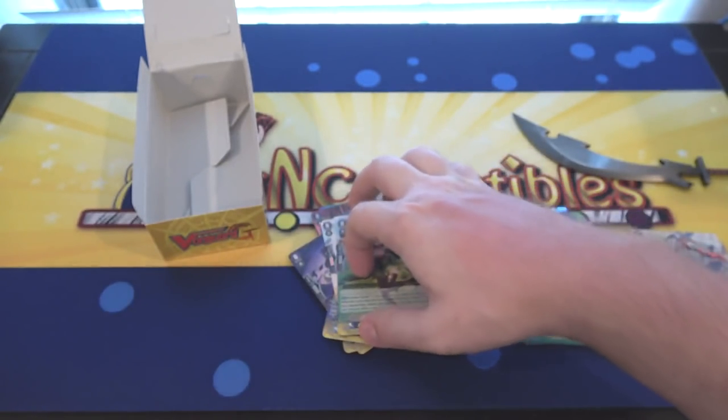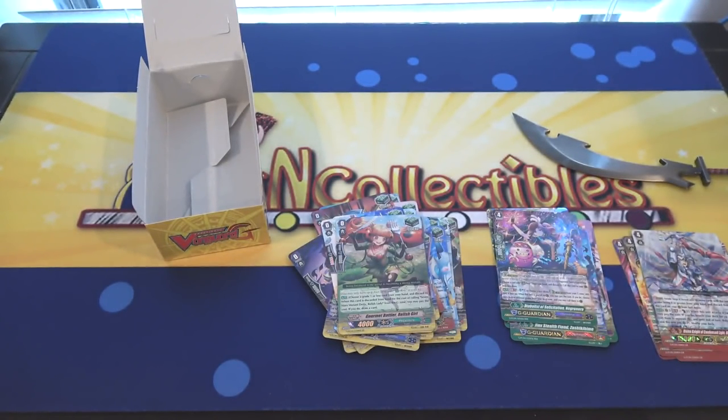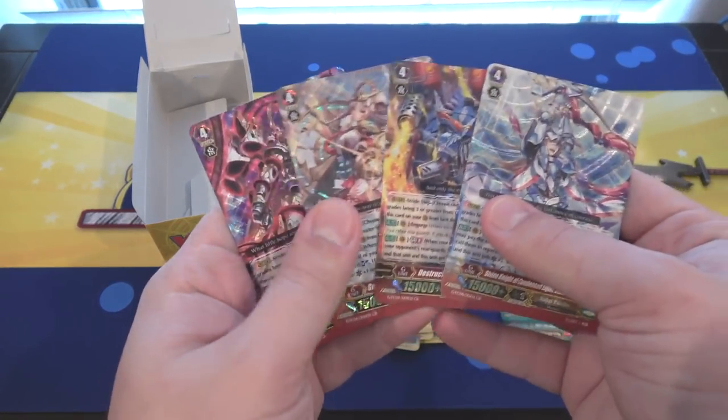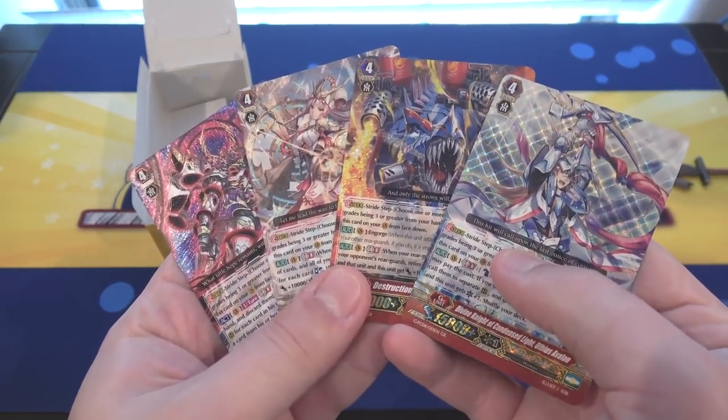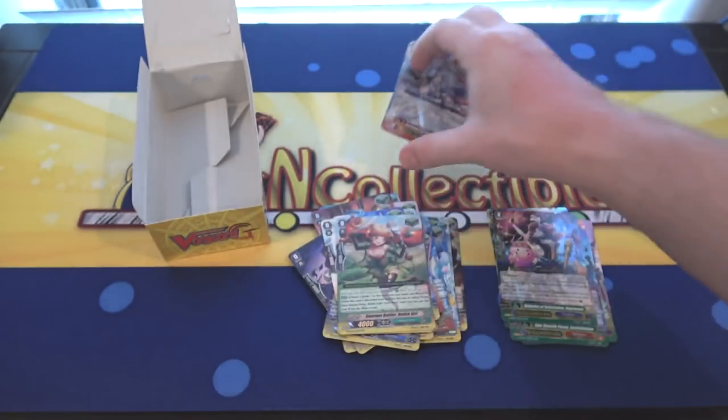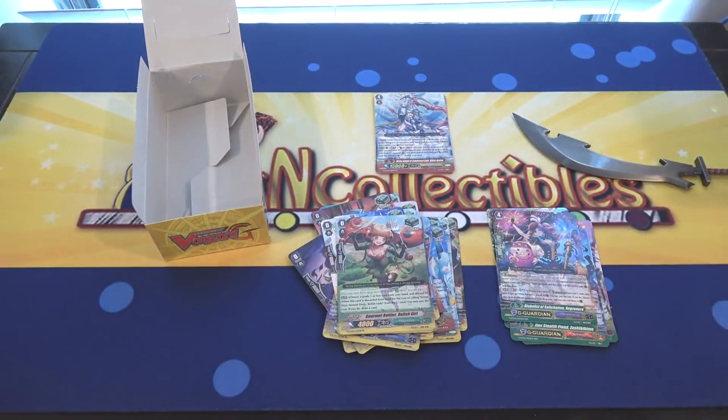There we go, that's the opening. I hope you guys enjoyed. Since there's 10 packs, I don't think we really need a full recap, but I will do a recap over our Generation Rares just because they look so cool — they all look so awesome. I just love the Fighter's Collection because you're guaranteed holos and they're always really cool looking. I hope you guys enjoyed this video. Thank you guys for watching — that's from Megan Collectibles, be sure to check them out. Hit that like button — it helps out a ton. Subscribe for more Cardfight Vanguard videos in the future. I will catch you guys later. See ya.